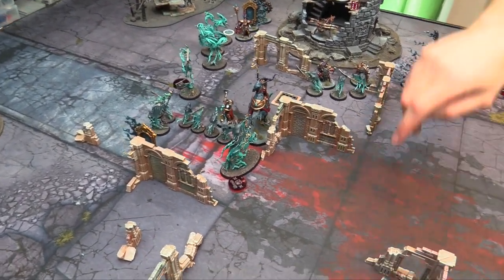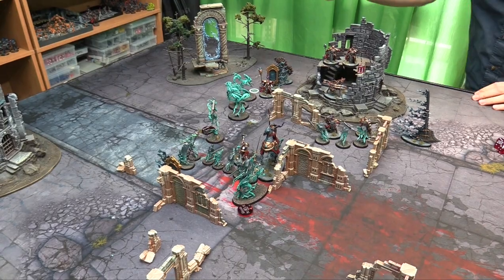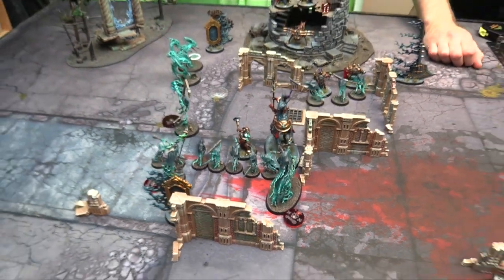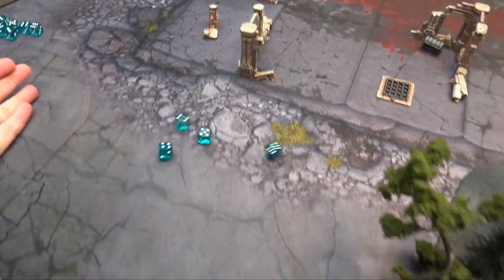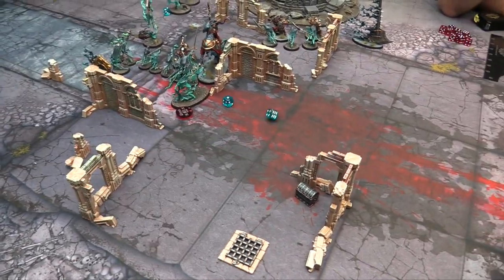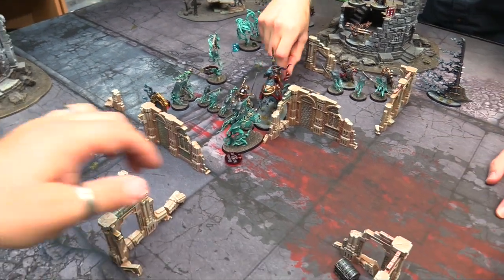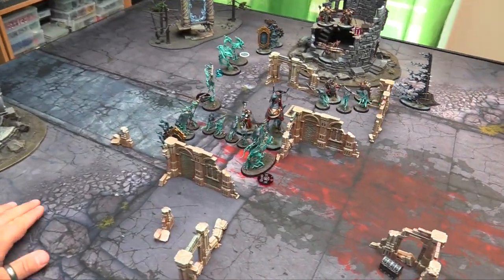Looks like all charges are in. Let's do some punching. Knight Incantor has 3 wounds left; Sequitors have plenty. She's going to activate her flasks — using all 3 of them. So she's going to take 3 mortal wounds and so is the other unit. That kills one and one is down to 1 wound. I'm going to lead with the Knight of Shrouds fighting the Lord Arcanum — 4 attacks hitting on 3s, wounding on 2s from the Nightmare Lantern. Rolled 2 hits, and wounding on 2s — 1 wound at minus 1. He takes 2 damage and then heals 1 wound because he wounds a hero: Blade of Stolen Hours steals hours, going up to 5 wounds.